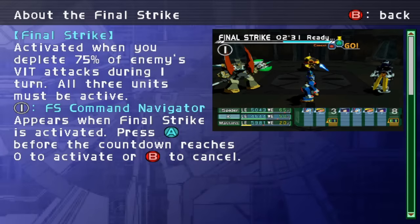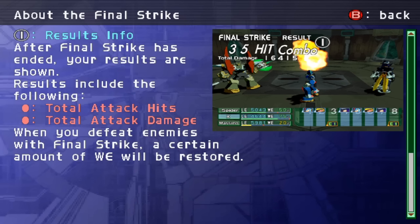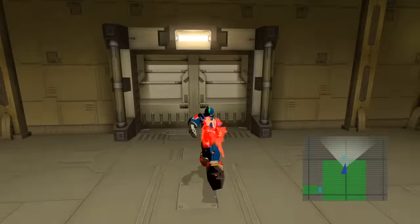You get Final Strike right away — that's it, that's all you needed to know. When you put 75% of enemies' vitality in attacks during one turn with all three characters active, press A before the countdown reaches zero to activate or B to cancel. So it seems like you have a couple seconds to activate Final Strike. It seems pretty strong and worthwhile.